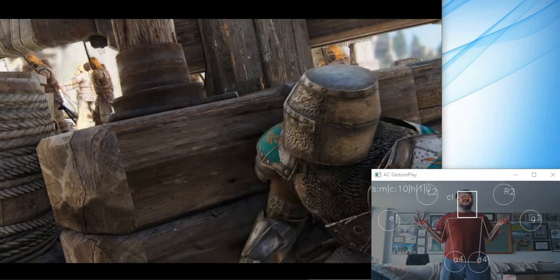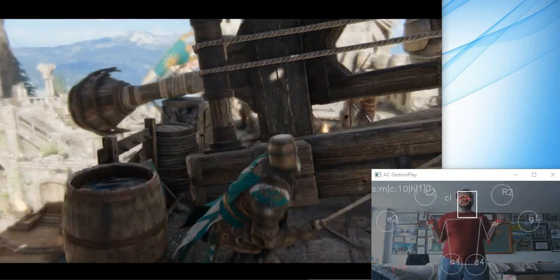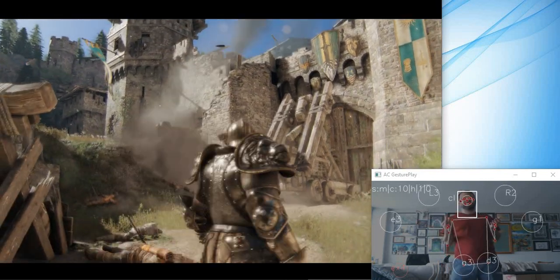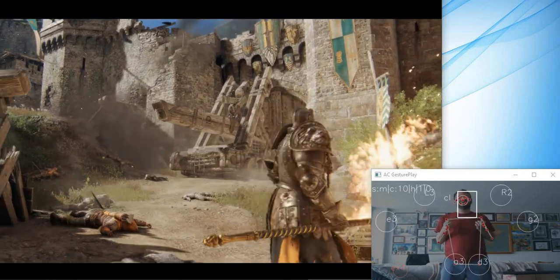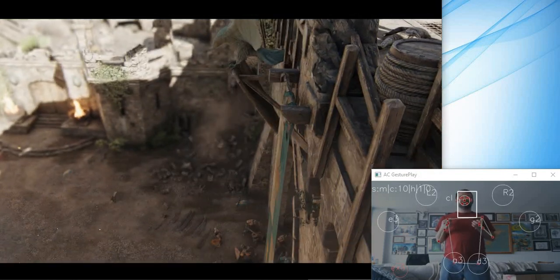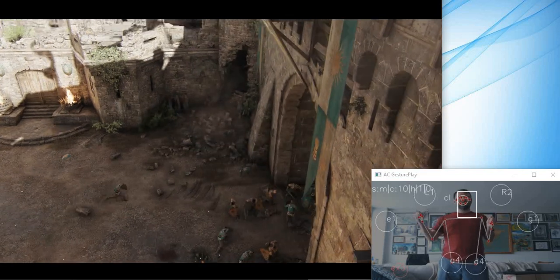So you've got the basic functionality: movement, fighting. I haven't done a lot of defense here. I'll film the big villain of this game. That's the end of the first tutorial of For Honor using gesture control.